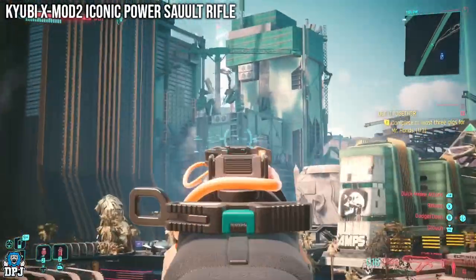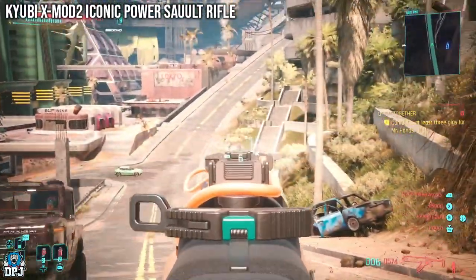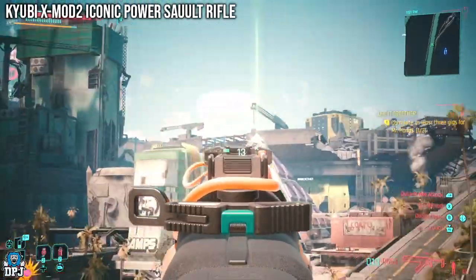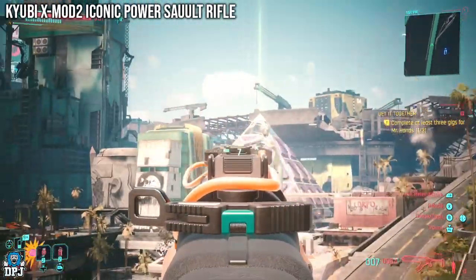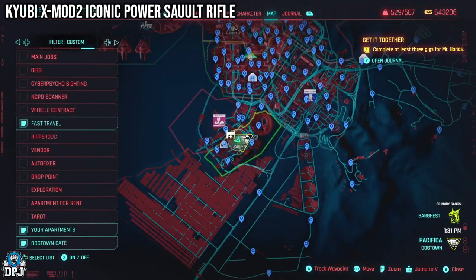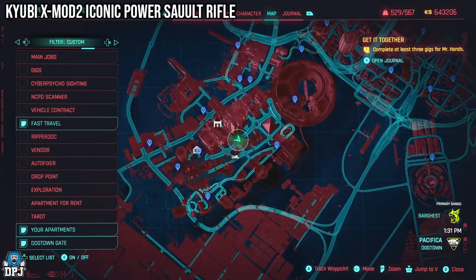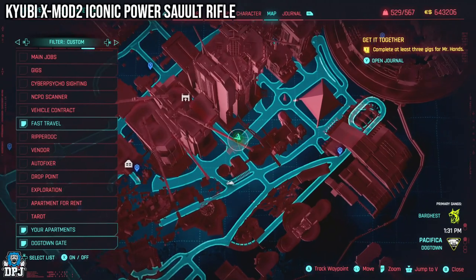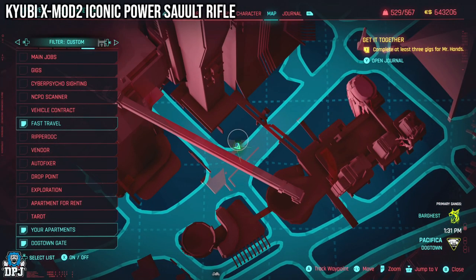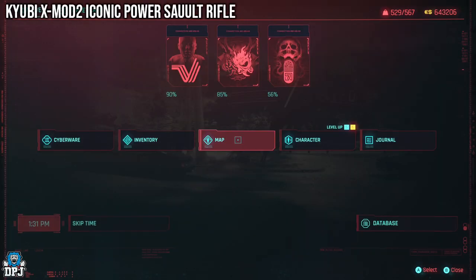Lastly, we have the Kyuubi X Mod 2 Assault Rifle. To get this weapon, as long as you can swim, you can come grab it. Come to this point on the map, then jump into this pool of water and swim down. My game was going all kinds of crazy — the screen was glitching out — but the weapon is located at the bottom of this water, tied to some poor fella. Just come down here, grab it, and the weapon is yours.